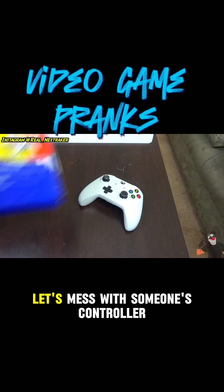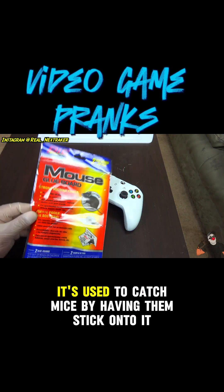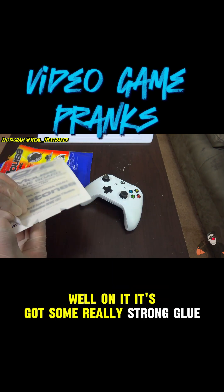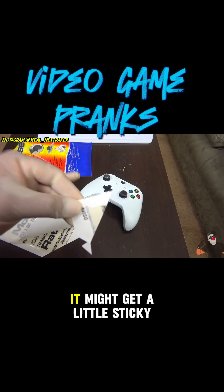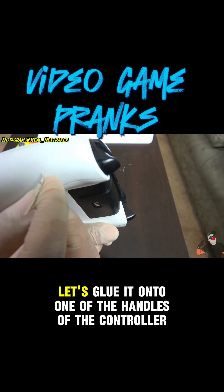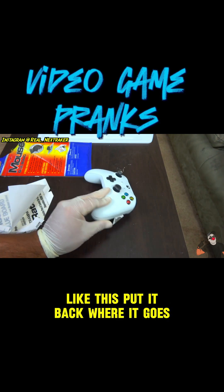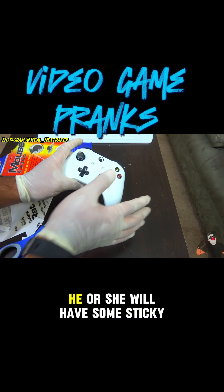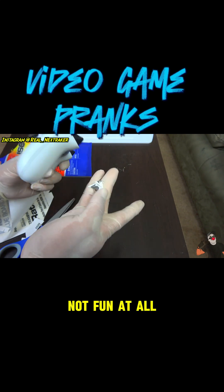One last time, let's mess with someone's controller. Here I have a glue mouse trap — it's used to catch mice by having them stick onto it. It's got some really strong glue, so with a pair of scissors let's cut out a small piece from it. The smaller the piece the better. Let's glue it onto one of the handles of the controller. Put it back where it goes, and next time the owner of this controller feels like playing video games he or she will have some sticky glue on their hands to deal with. Not fun at all!